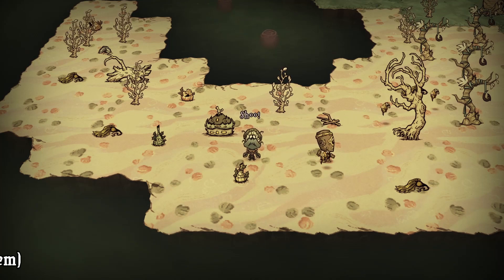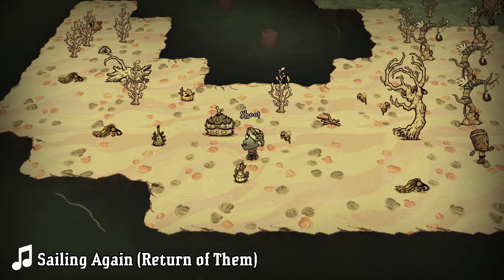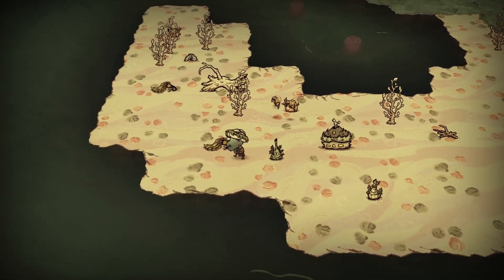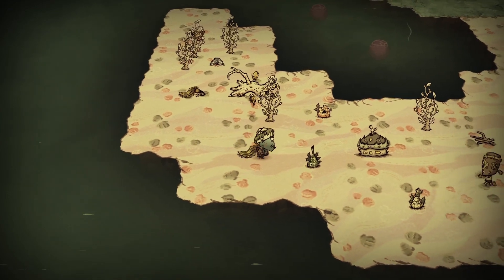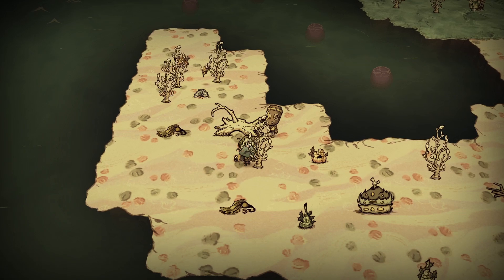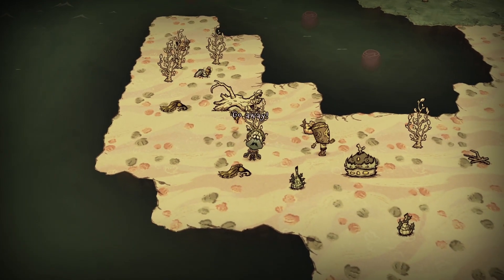There's a new resident in Don't Starve Together, and unlike the pigs or bunnymen that are quite easy to befriend, it's going to take a lot to make this hermit less crabby. A message in a bottle will give you an indication of where she lives, but on first impression it seems as though she wants absolutely nothing to do with you.